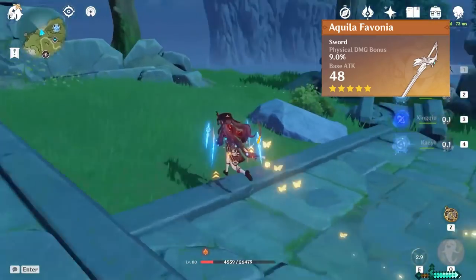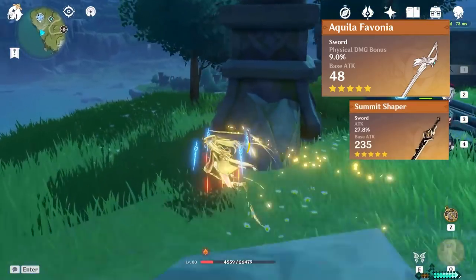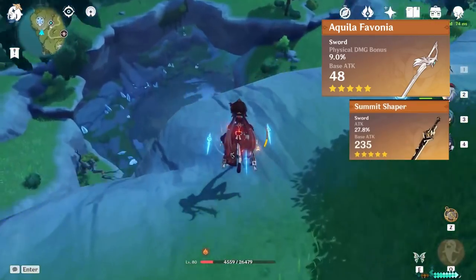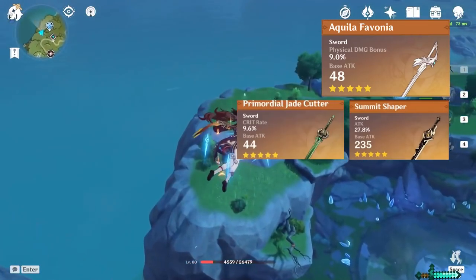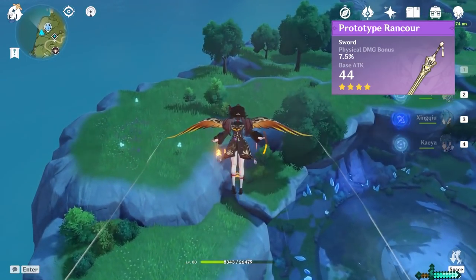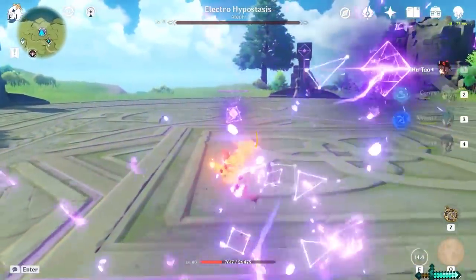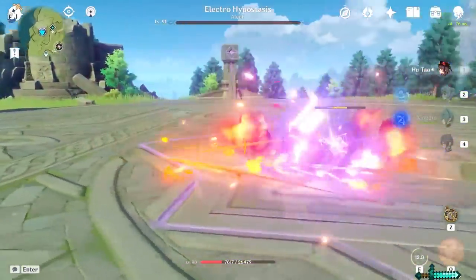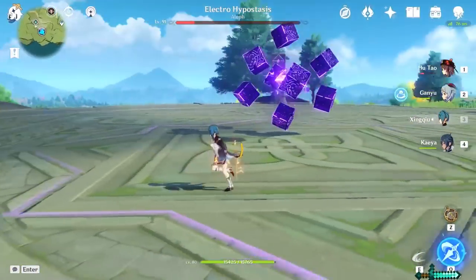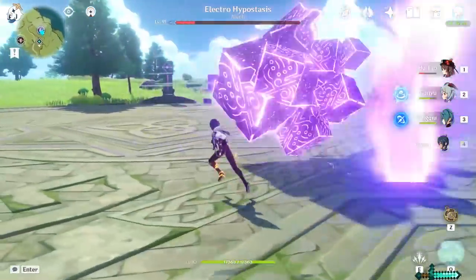I got lucky and pulled the Aquila Favonia on the standard banner early on. The Summit Shaper is worth looking at if you use a Geo character with him and will have him pretty consistently covered in a shield. The Jade Cutter is also a great option. If you're free to play, I recommend the Prototype Rancor or the Royal Longsword. Look for physical damage or attack percent.